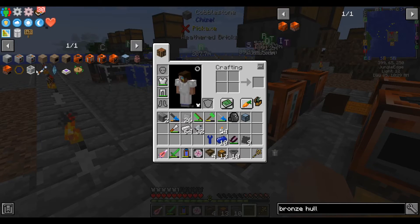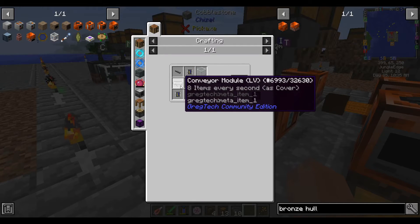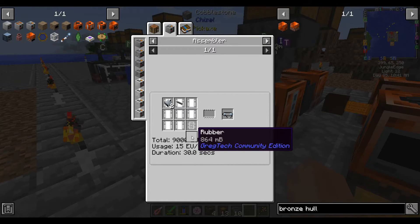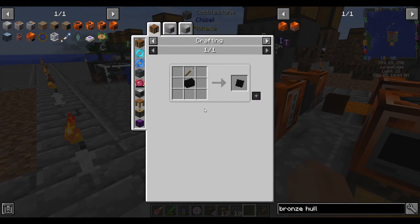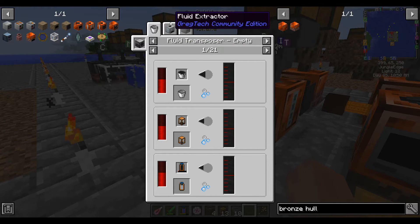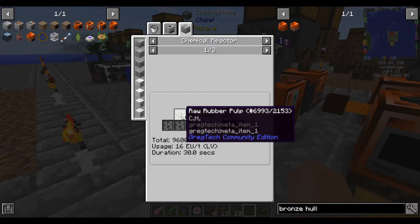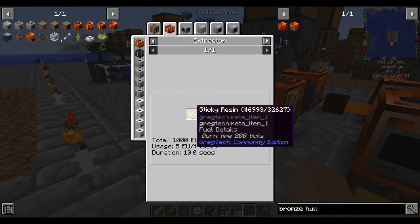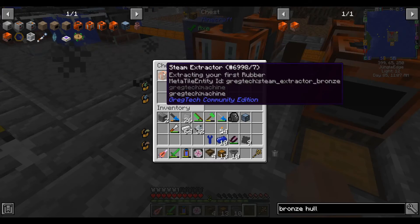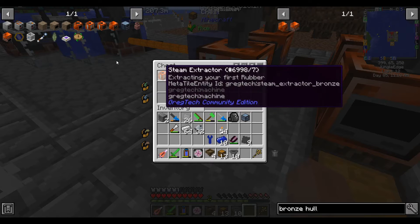The next two machines to make — the assembly machine and cutting machine — both need conveyor modules. So conveyors take rubber, and they still take rubber to make in the assembler. So we have to make rubber. To make rubber we need fluid rubber, which is made in a chemical reactor from sulfur and raw rubber pulp. The raw rubber pulp is extracted from sticky resin. I accidentally made a second extractor because I forgot that I made one already — so now we have two of these for some reason.